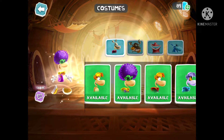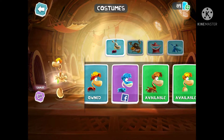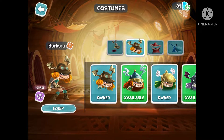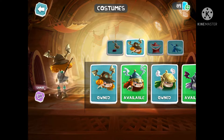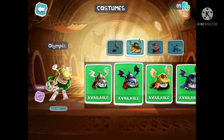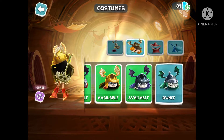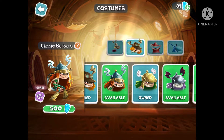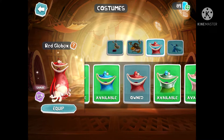Here's classic Rayman. Here's funky Ray. All of them require gems, except this one right here — Raybox — you need to connect to Facebook. So whoever has a Facebook account can have this special skin. And Barbara — she's another character. I have two skins of hers: Olympia and Alyssa. This is classic Barbara. If you click on the question mark, all the characters have descriptions, so you can read about them if you want.